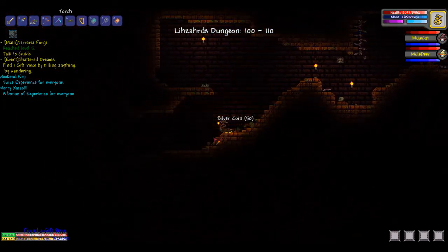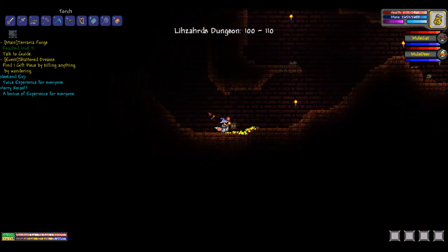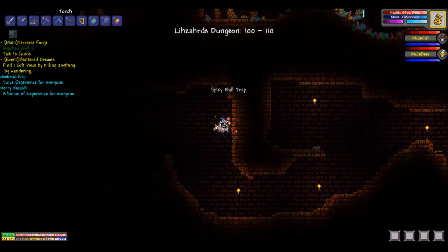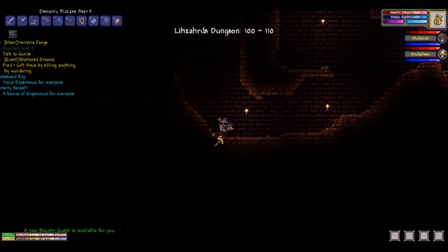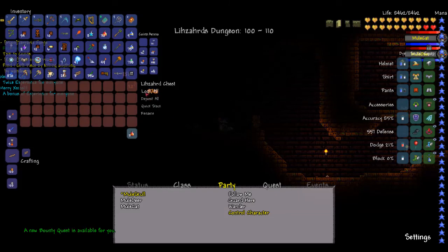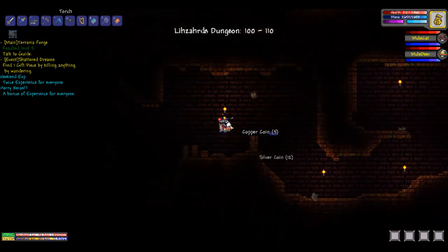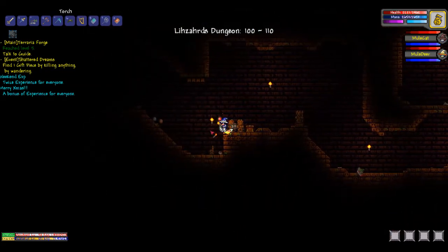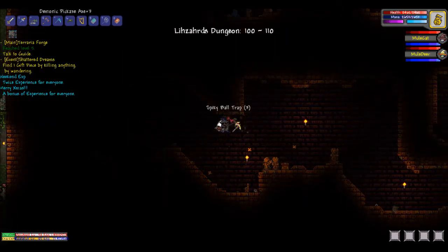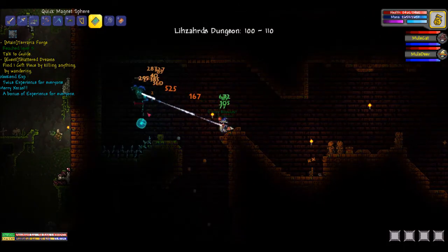I'll walk over those real quick — I think we're clear there. There's a dart trap. Another one — take it. I think we're winning. That is not winning — get up there. There we go.